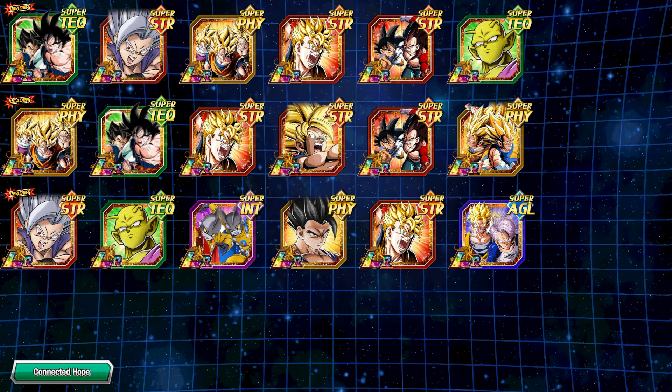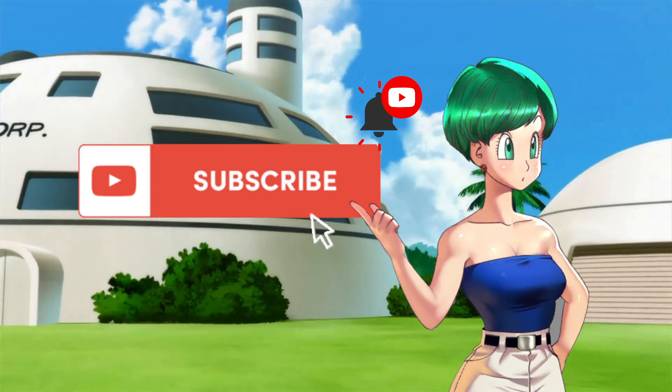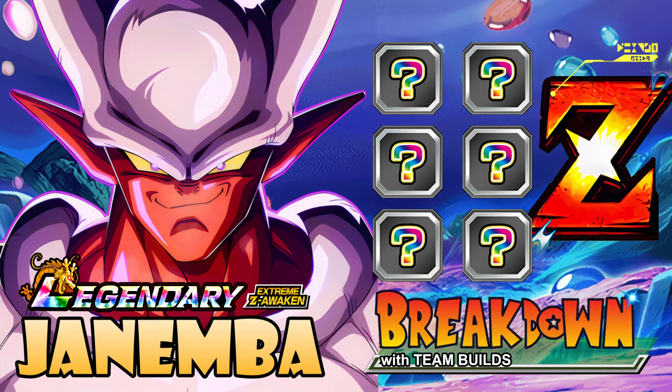Beast Gohan makes a lot of sense on that team as well. I'm bringing a lot of STR units because Janemba is PHY, so it makes a lot of sense. I'll probably just end up using the Beast Gohan team, or if I EZA the Super Gogeta I'll run the Connected Hope team. Hopefully you guys benefited from this — let me know how you feel about Janemba. If you're new to my channel, like, subscribe, comment below. Thank you all for watching. Keep on Dokkan-ing, we'll catch you next time!